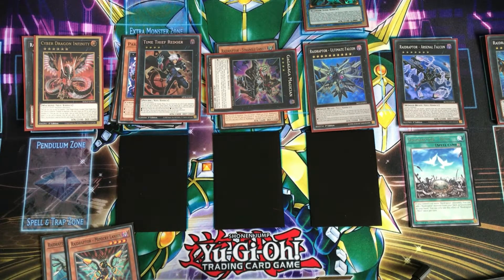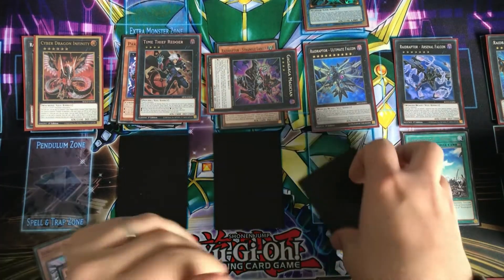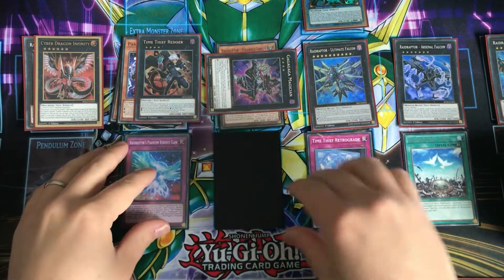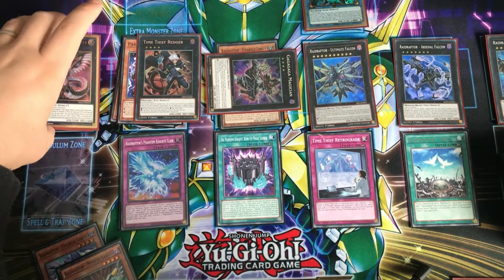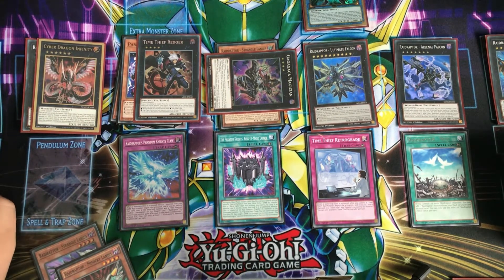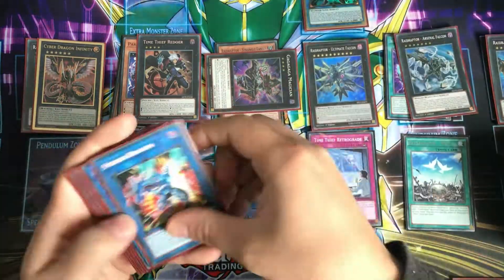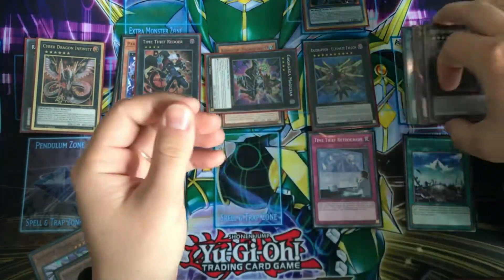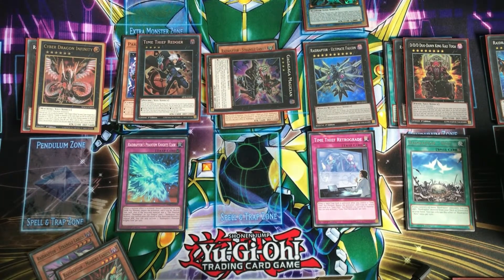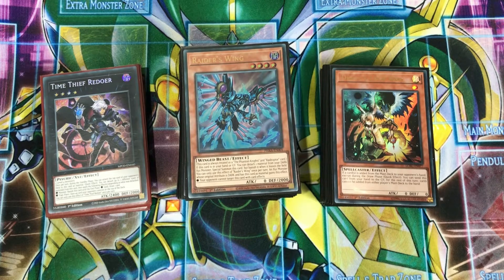So ending our turn one board here, we've got Mimicry Lanius and Strangle Lanius in hand for great follow-up. We have a Spell/Trap negate, a Monster negate, and the Rank Up Magic Launch. As soon as our opponent activates an effect, we're safe — our Infinity can block any kind of effects like Twin Twisters or Cosmic Cyclone targeting our Spell/Traps. And the Rank Up Magic Launch is going to turn Arsenal Falcon into Kali Yuga, which negates their whole field and any other cards they activate, effectively shutting off their turn. That's an example of what this deck can do — it's very, very explosive. That's the deck I'll be taking this Wednesday, and I'm looking forward to seeing how it plays out. Thank you for watching.